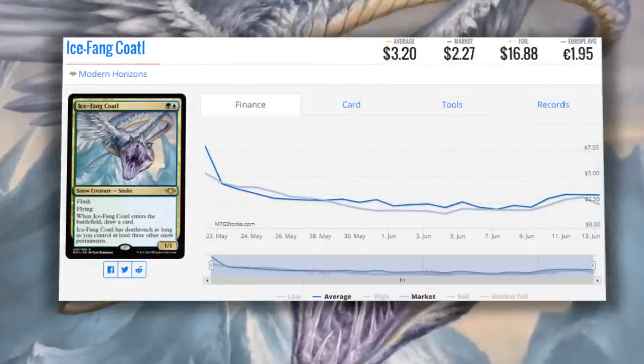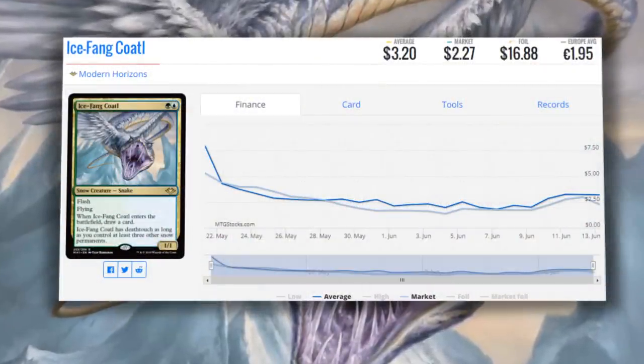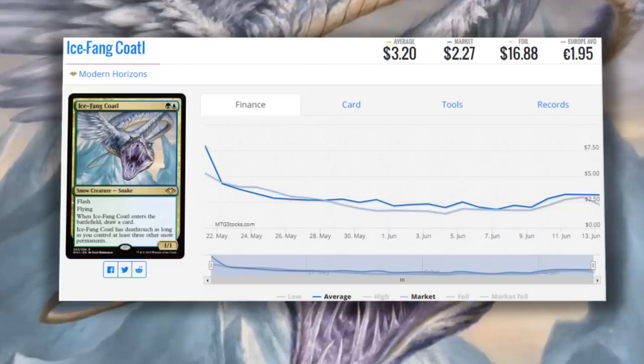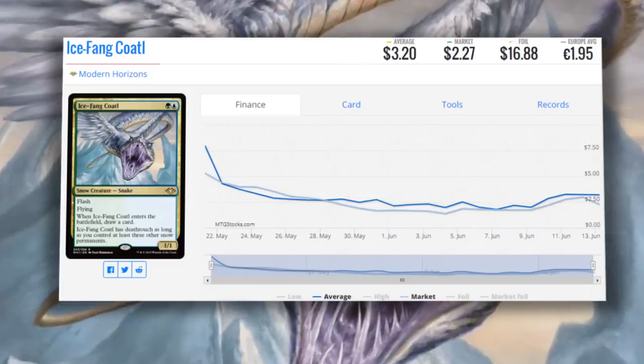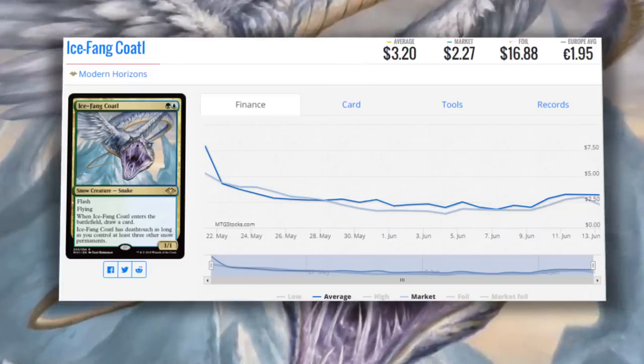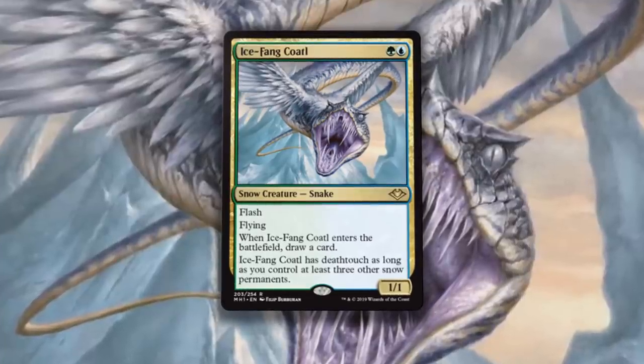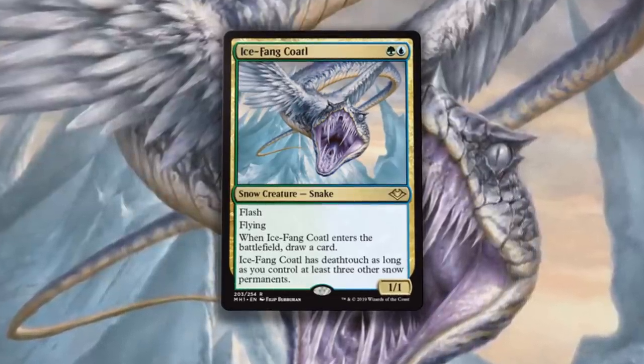Number 5 on the list is Icefang Coatl, selling for $2 each right now on TCGplayer. This is one of the cheaper cards on the list and arguably one of the most successful so far in Modern. Tons of decks are including snow-covered basics now because there's no reason not to, but that isn't just why Icefang Coatl's on the list. It's here because it's seen play in powerful Modern decks. For instance,